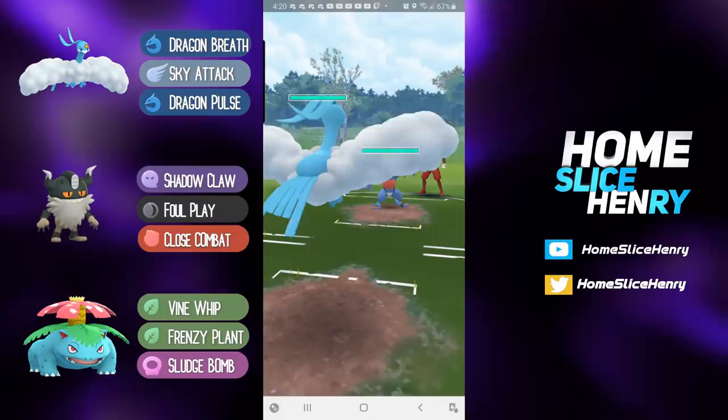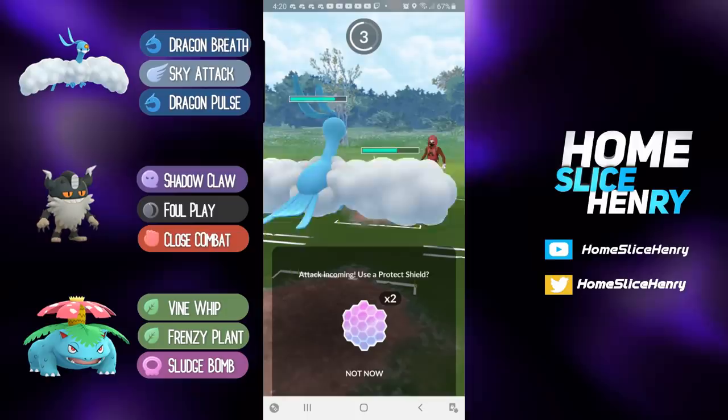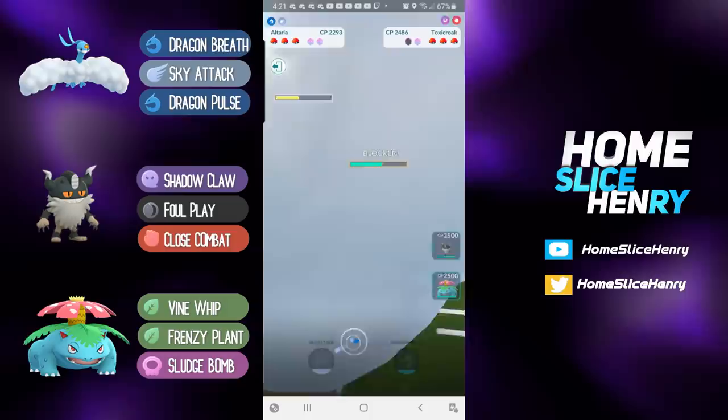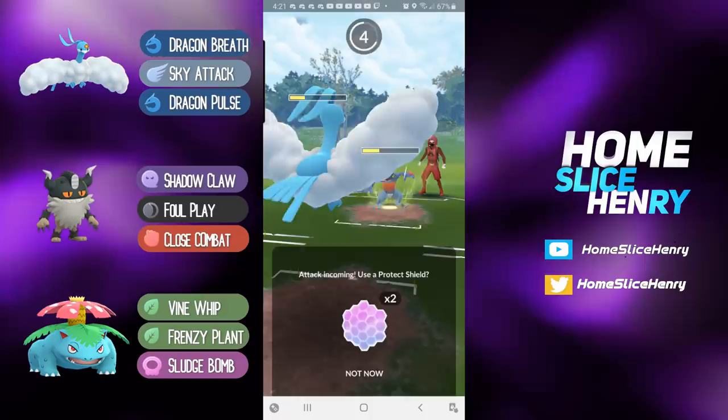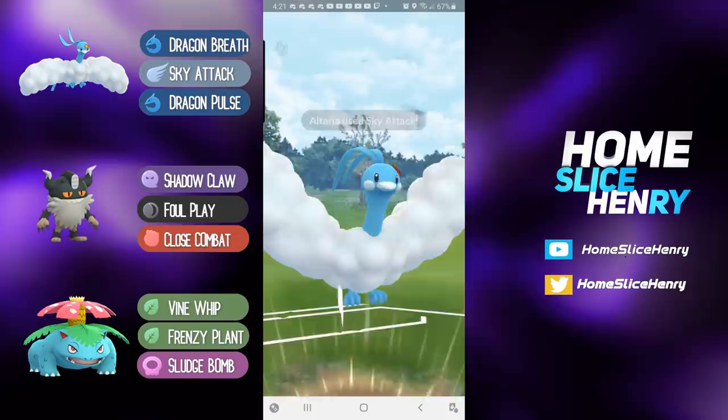Toxicroak — another really solid lead. Sludge Bomb is going to hurt, but the Counters do absolutely nothing, and Dragon Breath is absolutely chunking Toxicroak. Even in the Ultra League, Toxicroak is still not the bulkiest Pokemon. The Sludge Bomb did hurt though. Big Sky Attack gets the shield. The Toxicroak can probably just bait here, so even though he's going to shield, expecting a Mud Bomb — and it is, very nice bait. They try and catch onto a Gengar.